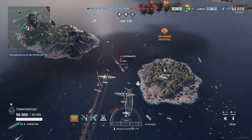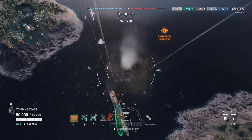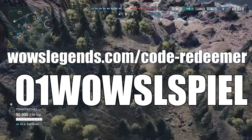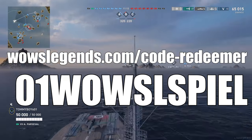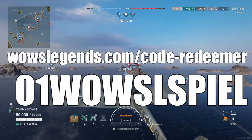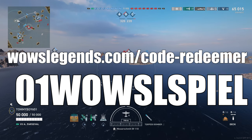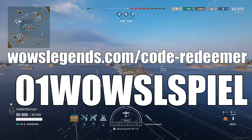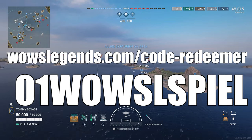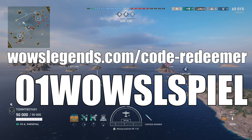We're a little bit into the video, so let's do that free container code. If you would like a free container, head over to worldofwarshipslegends.com/coderedeemer and type in the code 01-W-O-W-S-L-S-P-I-E-L. Once again, that is 01-W-O-W-S-L-S-P-I-E-L, and that will give you one regular container. It ain't much, but it's a bonus beyond the free one you have today.